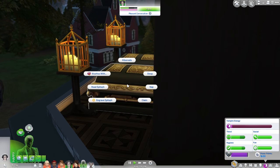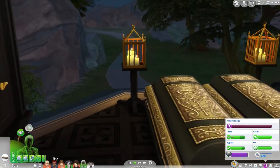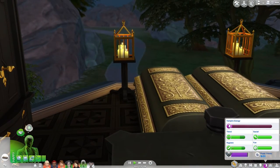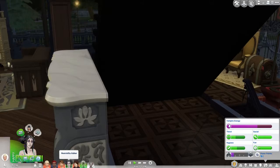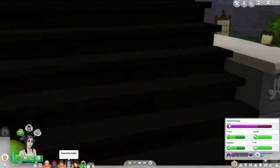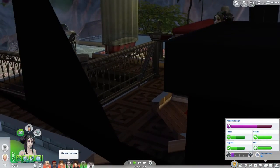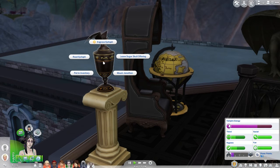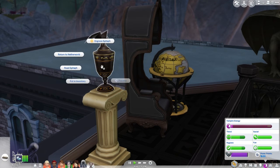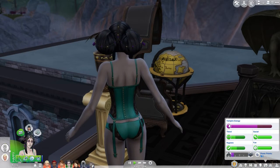We'll add him to the family — he's here now and can go back to living as a ghost for the time being. Okay, that's what we'll do. He can move in until Henrietta has figured out how to resurrect him because I don't want to lose him. I'm worried that if we don't add him to the family soon he'll just go back to the netherworld, and we definitely don't want that.